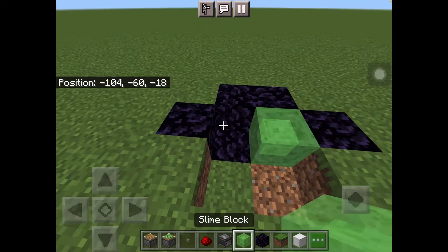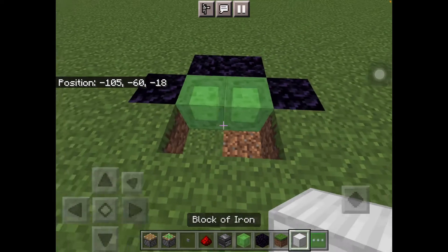Then place a slime block here and here, then a block of iron here and here.